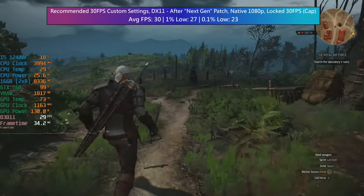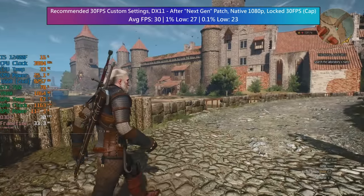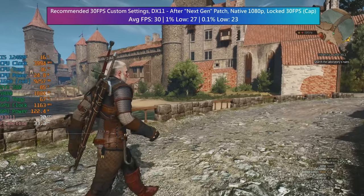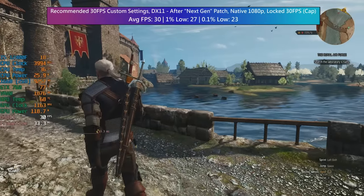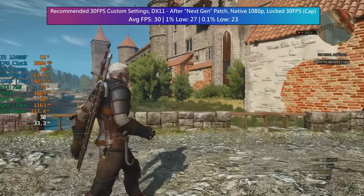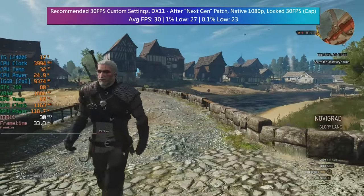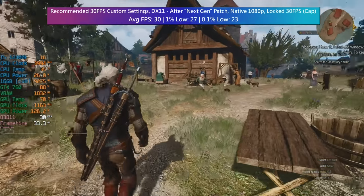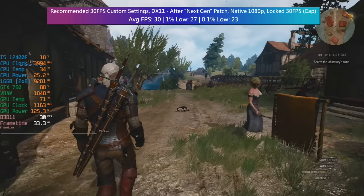I'd much rather play at a capped 30fps with 1080p and a mixture of settings that still make the next gen update look somewhat next gen, as opposed to setting everything to low and stuttering across the open world with not-so-great visuals and a variable frame rate. The beauty of PC gaming is that everyone can choose to play how they want, but ultimately the conclusion is: yes, you can play The Witcher 3 on an old card like this one. There is a lot of lost performance over the previous version of the game, which is a shame, but if you want a taste of what the patch has to offer and don't mind implementing a performance cap, you can do so and you'll still find yourself in awe at some of the visuals on offer.